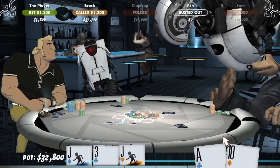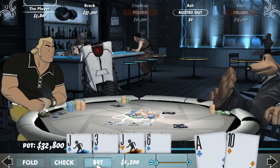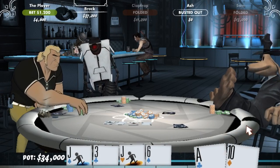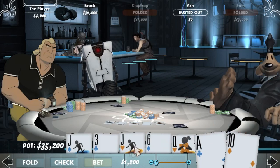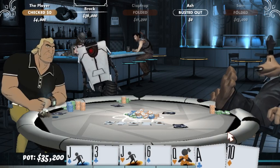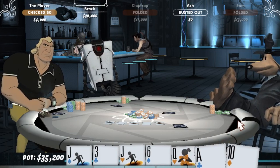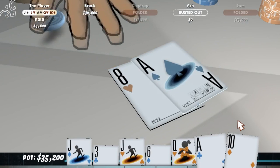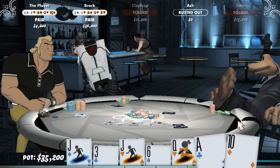GLaDOS: 'Why does this make me... sad?' Call. The player has a pair of jacks, and Mr. Samson also has a pair of jacks. The player wins with the 10-kicker.